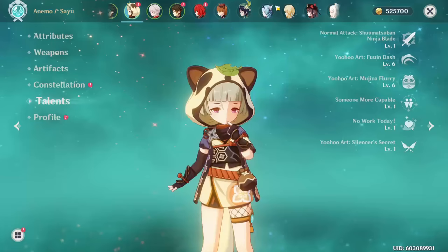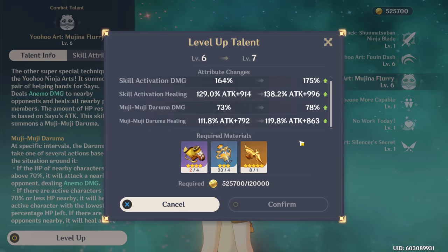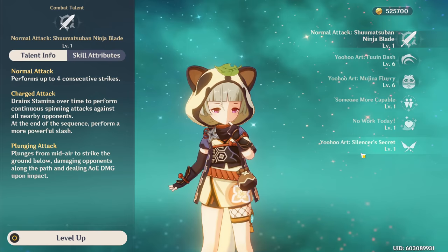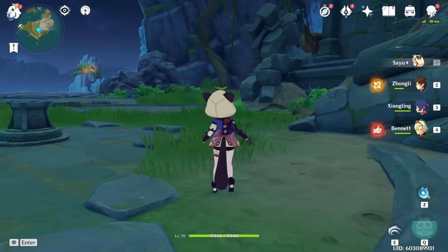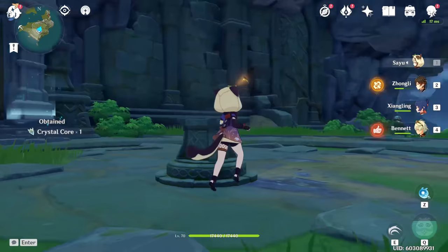For your talent priority, I highly recommend leveling your burst first because it increases your healing as well as your damage - it's what makes your Sayu a much more efficient healer. After that, you should level your skill, and you don't really need to level your normal attacks unless you plan on running Sayu as DPS. Lastly, her passive talent is pretty funny - you can actually get crystal flies or other animals without scaring them away, although once you get the first one, the others start flying away.